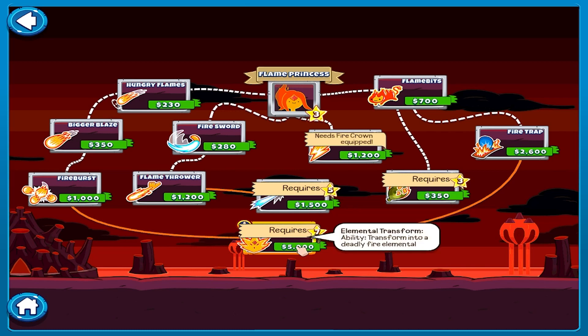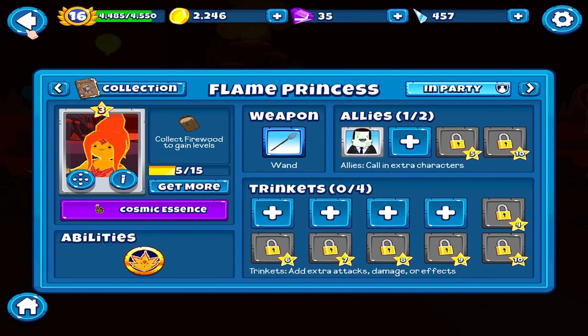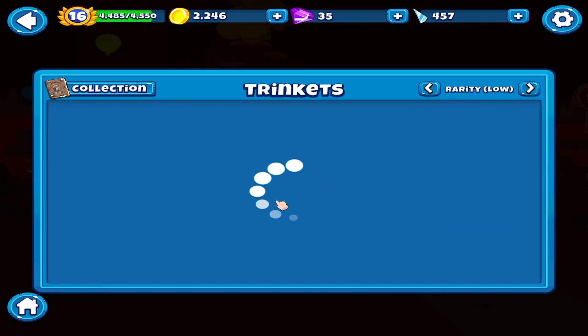Elemental Transform ability - transforms into a deadly fire elemental.